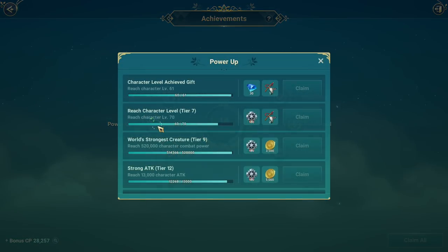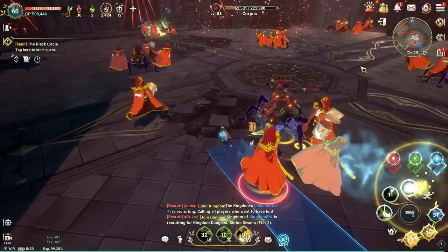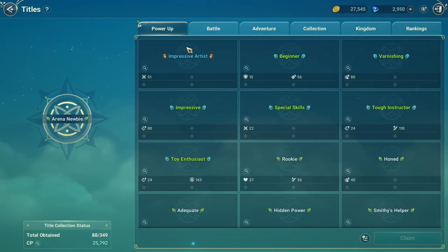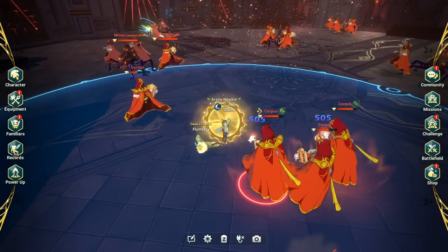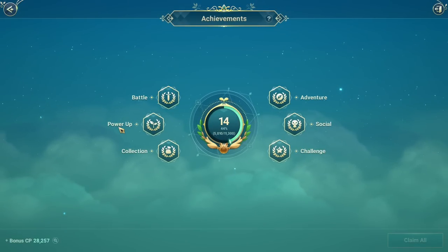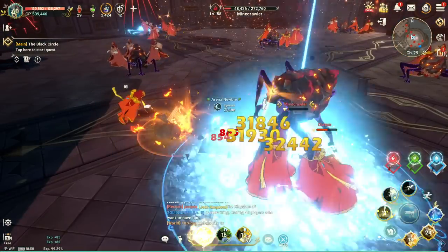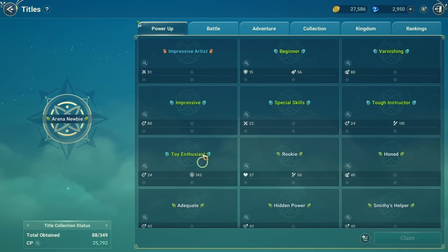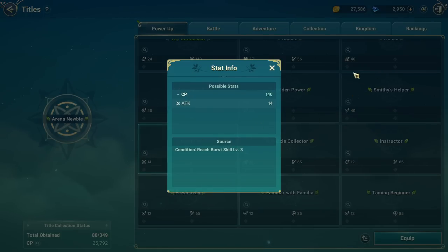There is also a domino effect on the title stage. If you level up enough to reach a certain tier, go into your character and select the title under 'Power Up.' If you go back to Records and Achievements you can see categories: Battle, Power Up, Collections, Adventures, Social, Challenging. By completing tasks at a specific tier, once you reach that tier it actually gives you a special title on top of everything else.